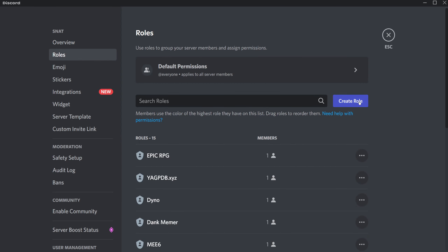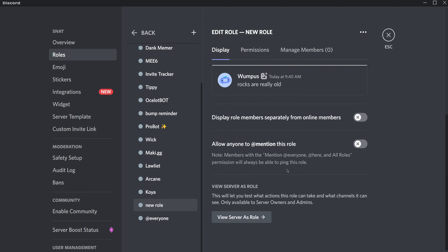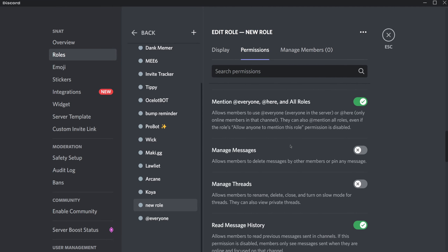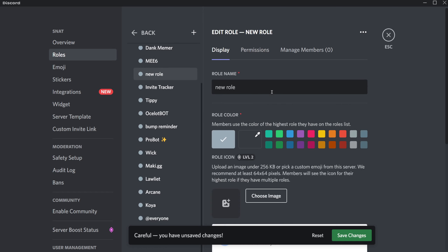Now on here you want to create a role — this is quite important. Your role will be over here. You can go ahead and add some permissions if you want. For example, if you want admin permissions you add this one. I also suggest you get this role on the top. Let's say you got admin.